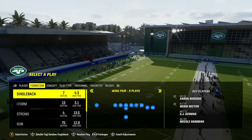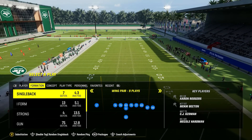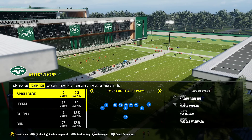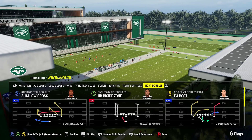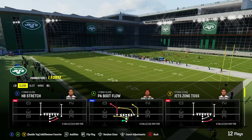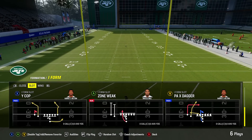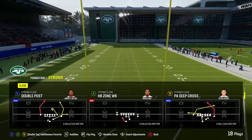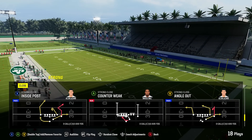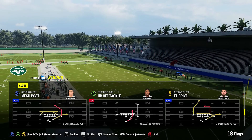Next up, one of the best playbooks this year without a doubt: the Jets playbook. With Aaron Rodgers coming over, they reworked the playbook a bit and it has a lot of good stuff. There's a really good under-center single back section with solid formations, including tight doubles which you don't see in a lot of playbooks. In I-form, you've got I-form close — not seen in as many playbooks as before — and I-form slot. You've also got strong close. With strong and I-form close, if you like to run and pass under center, you can audible between those two and get really creative.